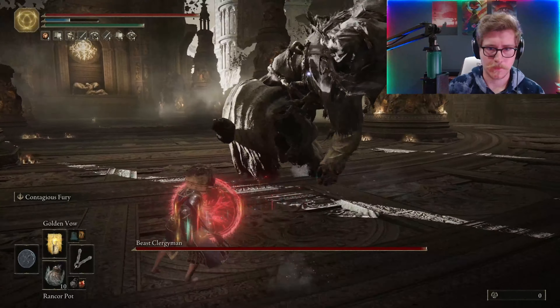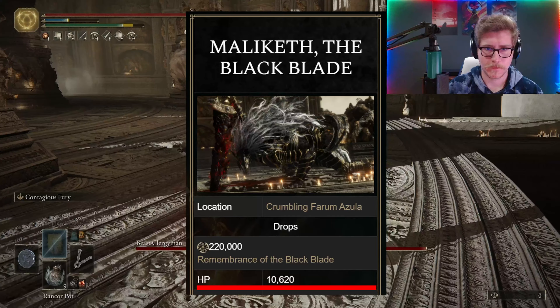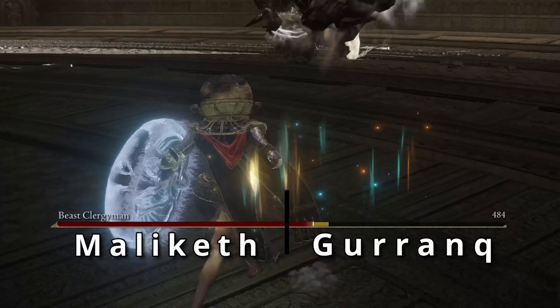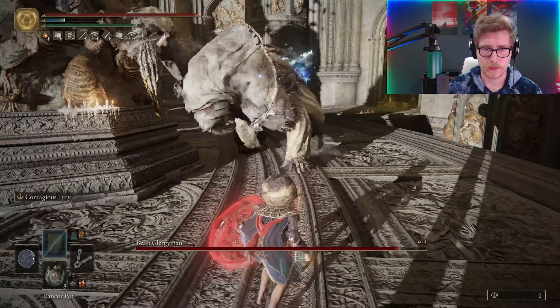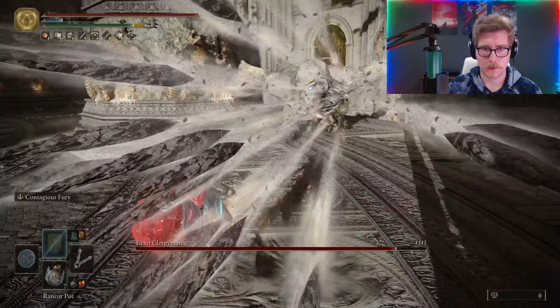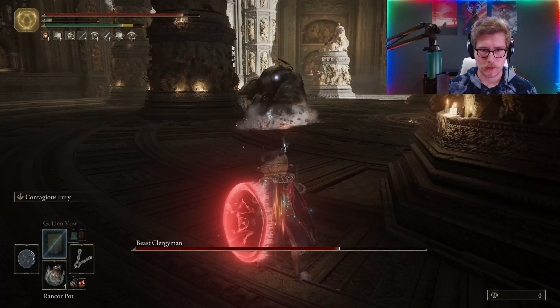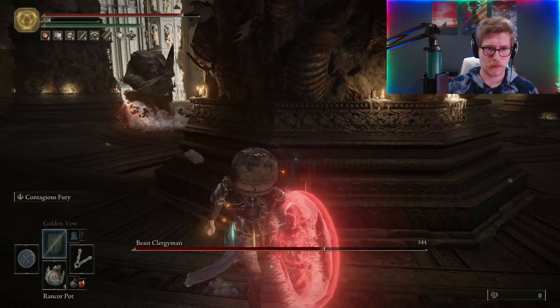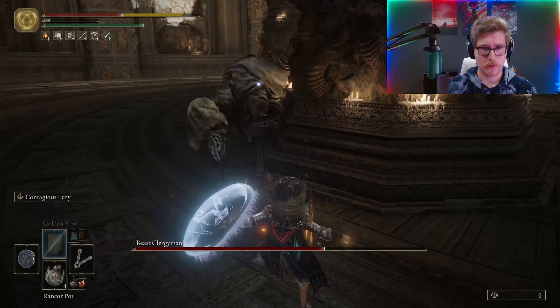In Leyndell, we can grab our 7th Perfume Bottle, our 19th Cracked Pot, and 10 Miranda Powders, which we need for Spark Aromatics or Poison Spray Mist. Little side note — I'd love it if any future DLCs give us more insight into Perfumers. They can use Spark Aromatics, cast a Protection Spell like the Opaline Bubble Tear seemingly at will, and they developed a Poison acutely stronger than even Scarlet Rot. I think they're cool.